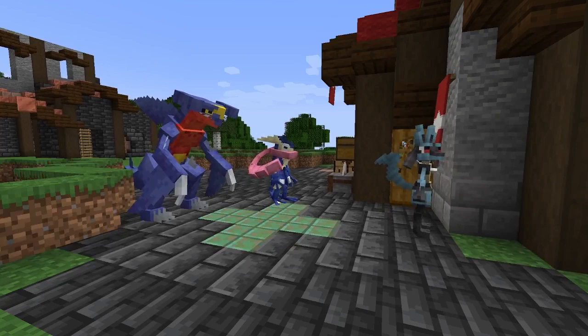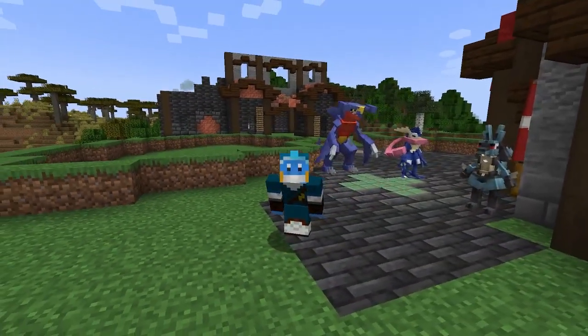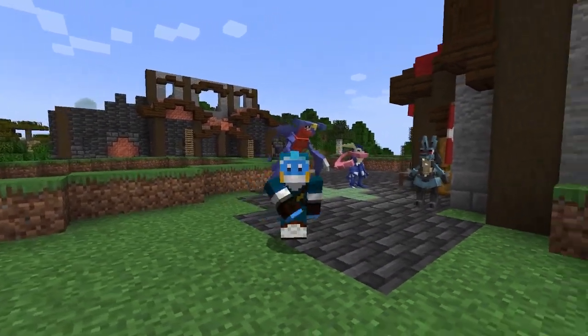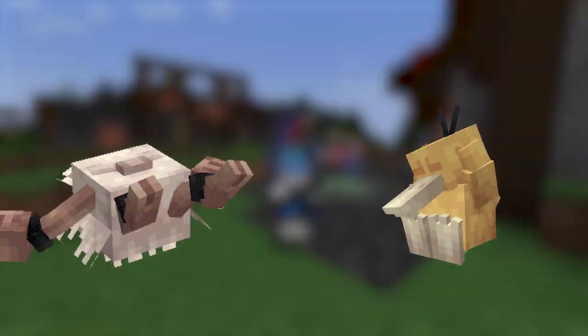Cobblemon doesn't have legendaries, but it already features some of your favorite Pokemon like Greninja, Lucario, Garchomp, and more. It goes without saying that every Pokemon in the game is modeled and animated beautifully, with a lot of Pokemon having idle, death, and other animations.